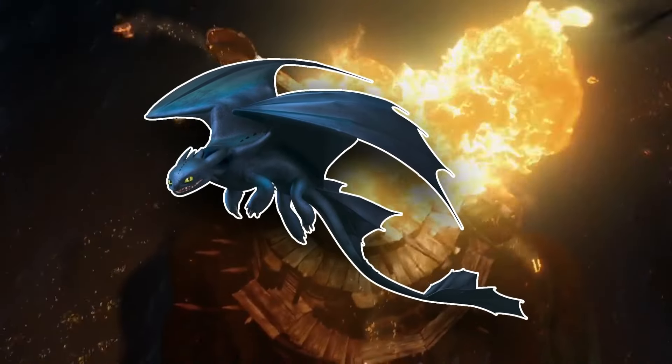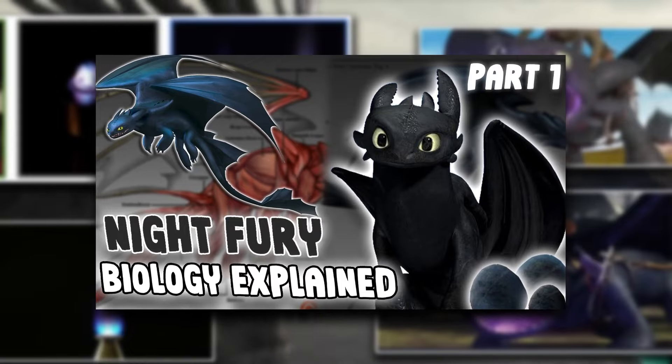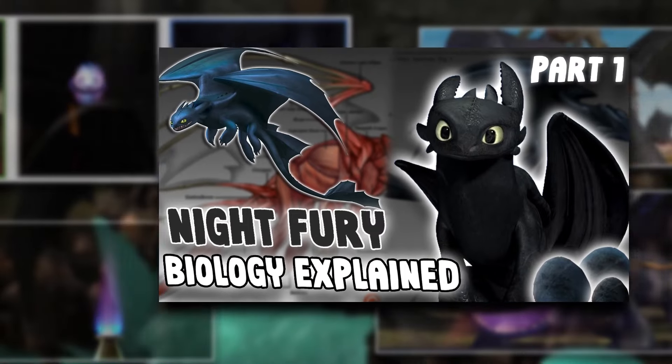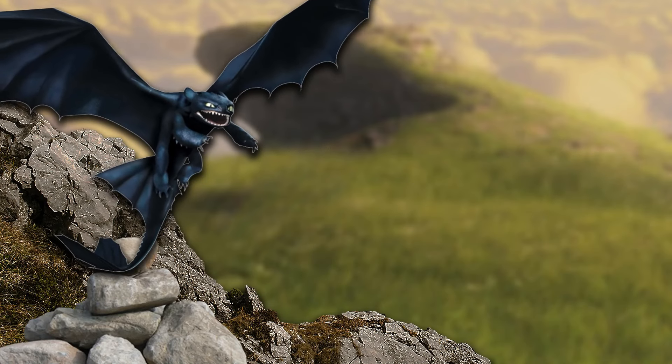Let's start with their firepower. The Night Fury can shoot bursts of purple-colored flames composed of ionized oxide acetylene, which I discuss further in the Night Fury biology series — videos you should watch. These plasma blasts are not only visually stunning but incredibly deadly. They can explode upon impact, devastating their targets.